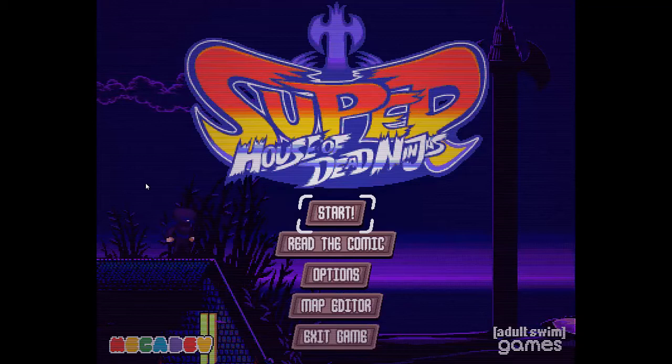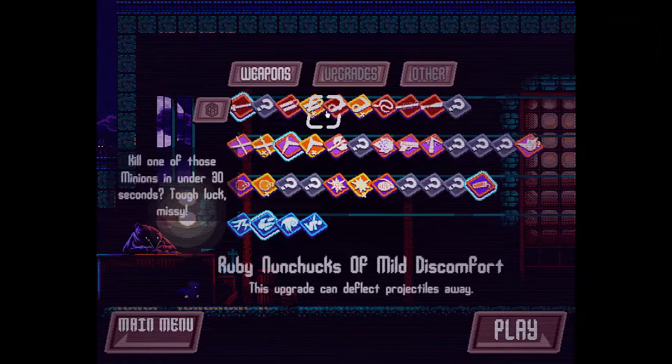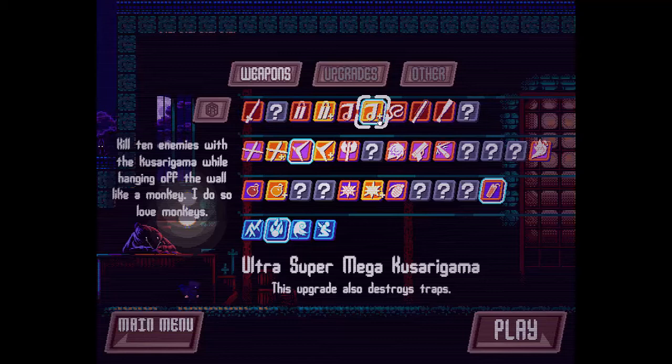Hello, and welcome to my first let's play, Super House of Dead Ninjas. So, what we're going to do today is we're going to select a couple of weapons, and I'm going to show you how useful they can be. The first weapon we're going to choose is the Ultra Super Mega Kusarigama.